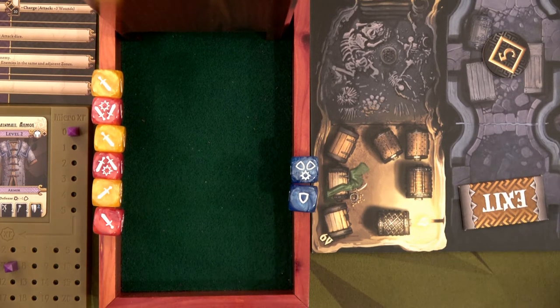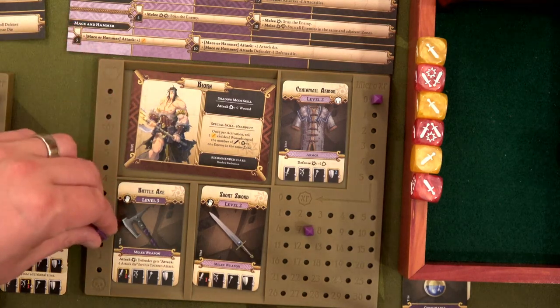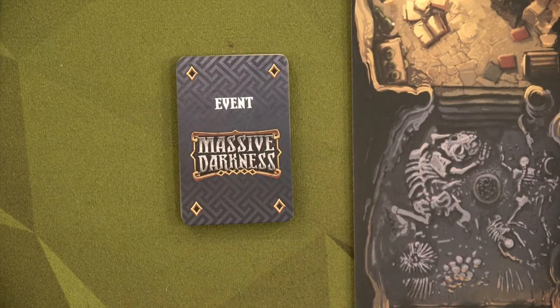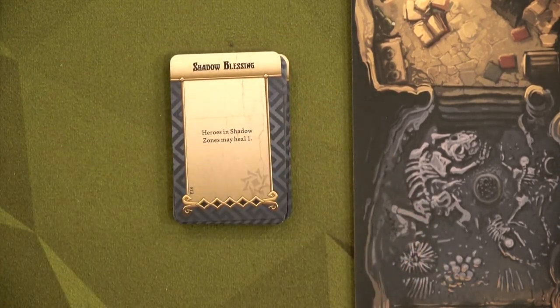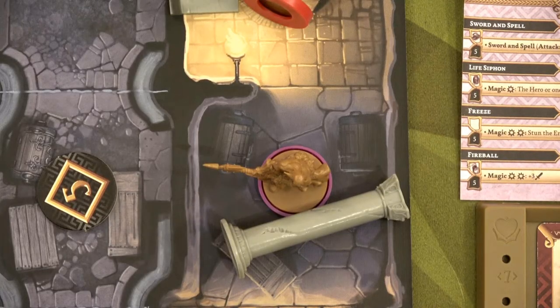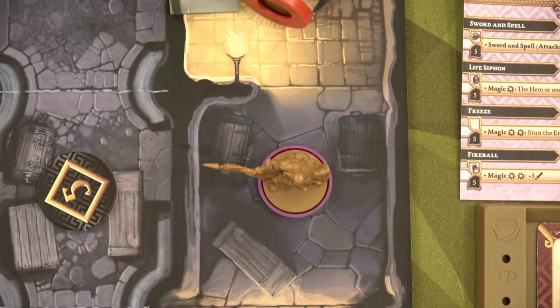Four damage is going to knock us all the way down to only two health. We now move to the event phase. I think we got really lucky there. And we have Shadow Blessing — heroes in shadow zone may heal one. Oh my gosh! If you look at Bajorn, who's still fighting the after-effects of being hit by a pillar, he is the only one in the shadows that can actually use the heal. So he'll go from two health to three health.